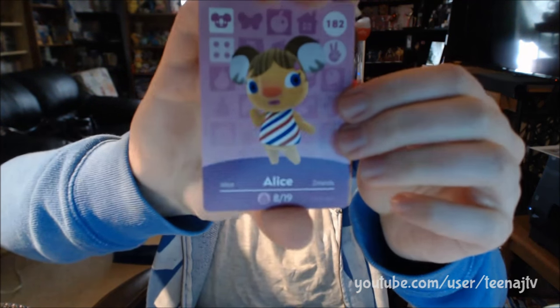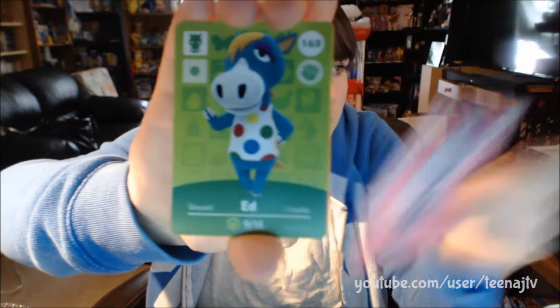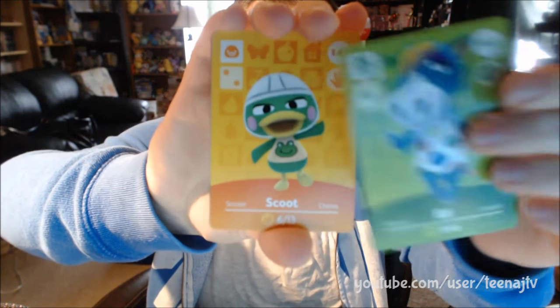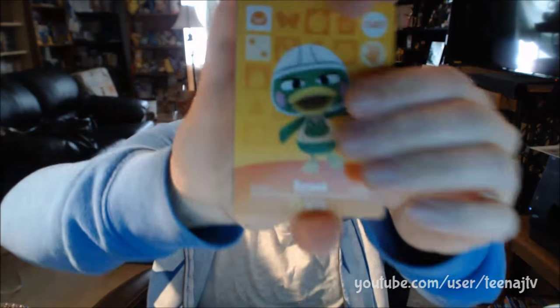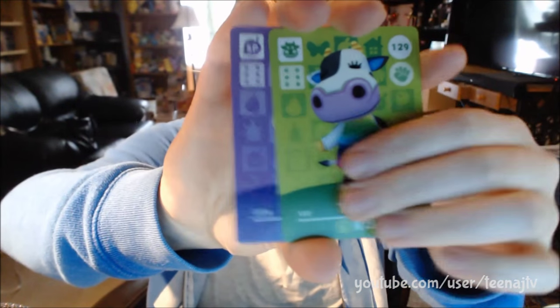We have Alice, Julian, Ed — reminds me of Ed, not the look but the name — Scoot. Tipper and Katie. So I have two Katies and two Bookers.